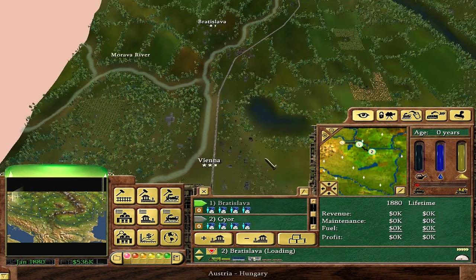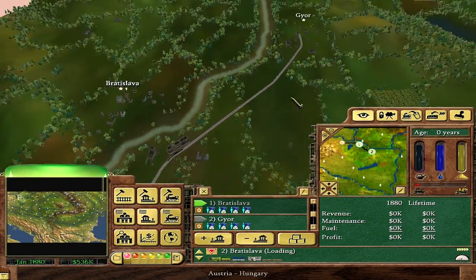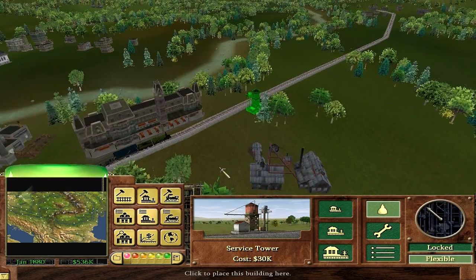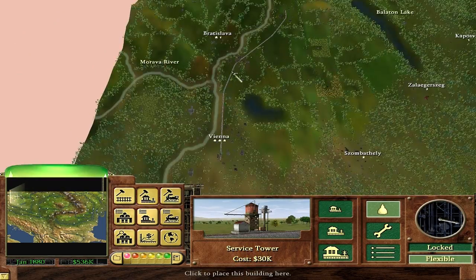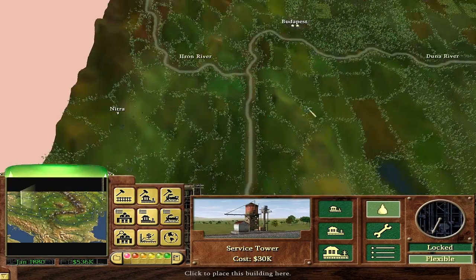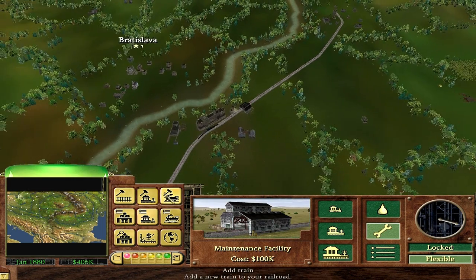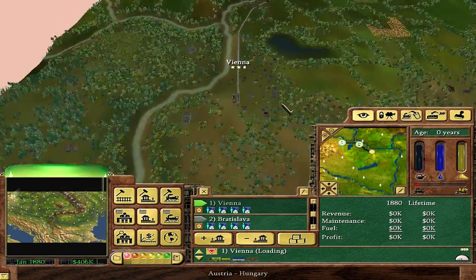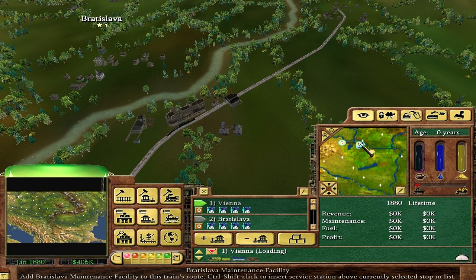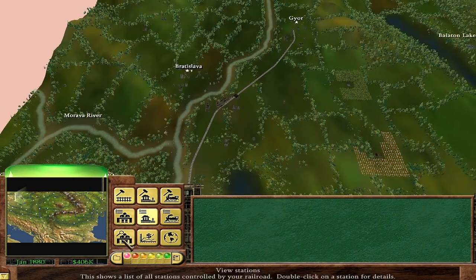Sorry about that little cut, folks. This time should look exactly the same except I have $200,000 more thanks to not building a stupid bridge. What I was saying was it's time to add the service tower. I wanted to add it right where that bridge was. I'll probably be connecting up to Budapest next. This place is a large station, so they can have the maintenance stuff here. I did already add the trains, so I'll just add that extra stop — Vienna to Bratislava to the maintenance, and back to Bratislava.